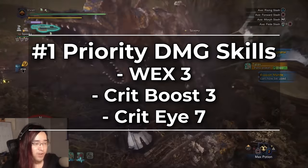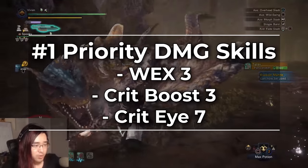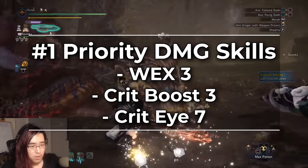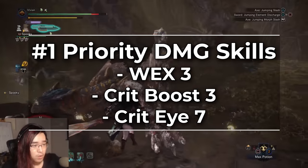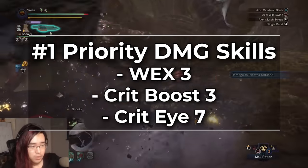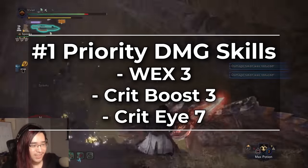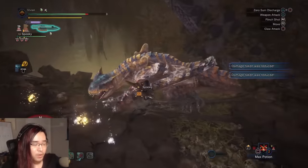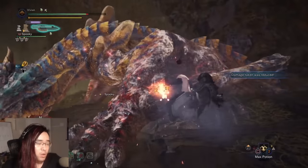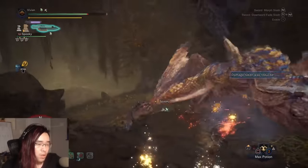And these damage skills are weakness exploit 3, crit boost 3, and critical eye 7. You may not need all 7 crit eye if you're using a higher affinity weapon, but the point is you want to hit 100% affinity with crit boost 3 before you even consider slotting in attack boost. Far too often I see builds that prioritize getting attack boost 7 and do not have any crit boost in the set whatsoever.